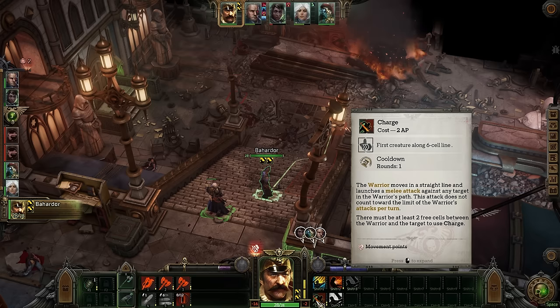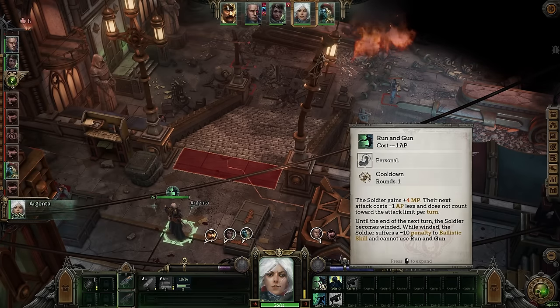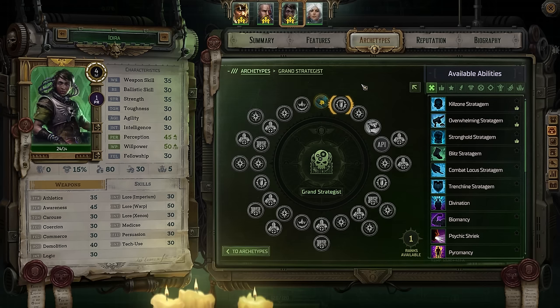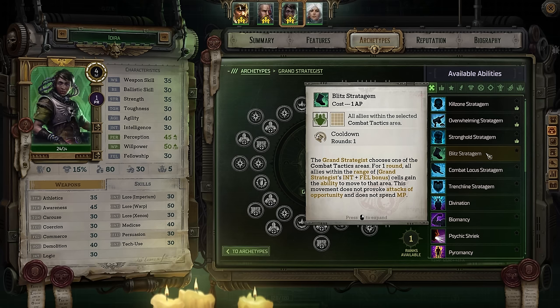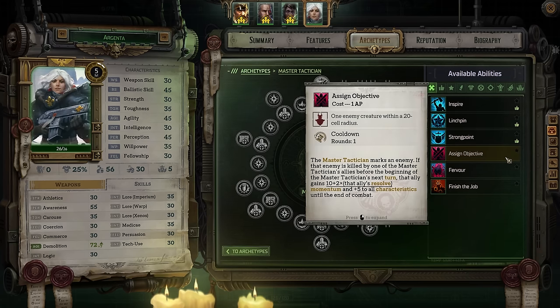Note that, unless otherwise specified, you can only do one attack per character per turn. Some abilities will add free attacks — for example, Argenta's Run and Gun. Look at the Raid ability, increasing ally damage output against marked targets based on the character's perception bonus. Blitz stratagem can allow a bunch of allies to run for cover or dive into melee as needed. Consider Killzone's stratagem that forces enemies to re-roll successful dodge and parry checks within an area, meaning they're much more likely to fail. Enemies that are hit and left with HP less than a specific threshold will immediately die. Or consider Assigned Objective, where assigning and killing a target within a turn can have a huge impact on momentum, something that can absolutely change a battle.